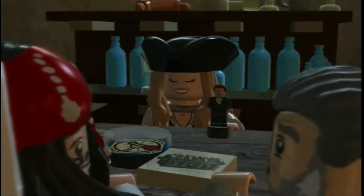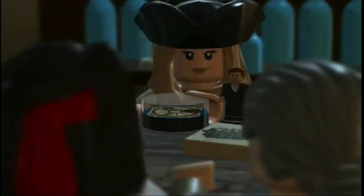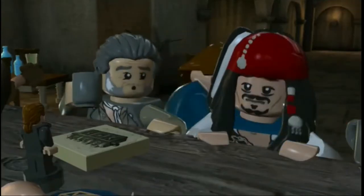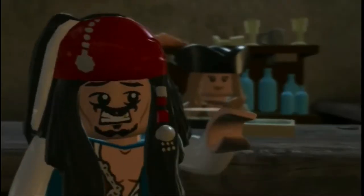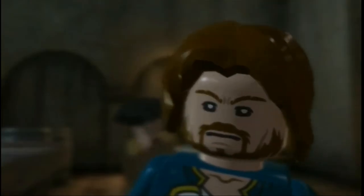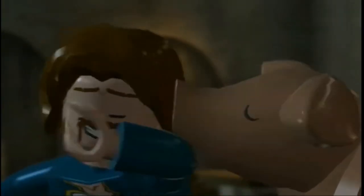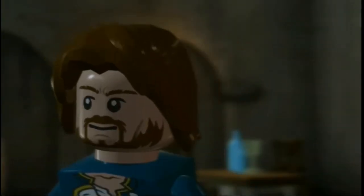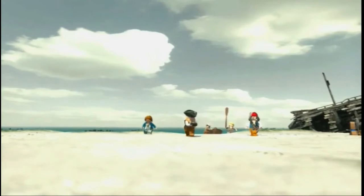She's like, where's Will? Just like, you want Will? You need to find this chest. And it's Commodore Norrington. He keeps just trying to explain everything, switches like, yeah sure, I'll help out.